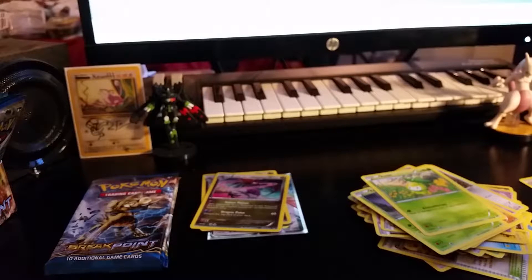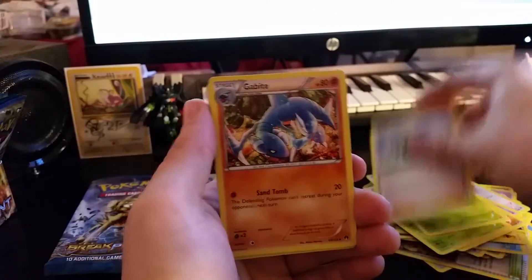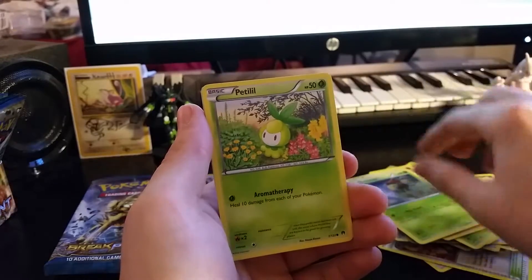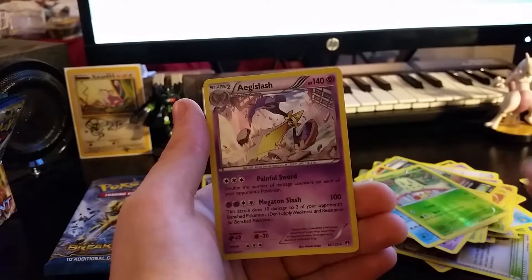I've got a lot of trash beside me — I'm recording like five videos at once and there is a lot of stuff. Got a Delinquent, Gabite, Reverse Valley, Pan Cham, Kricketot, Petalil, Drowsy, Corsola, Reverse Holo Chikorita — I love that Chikorita — and Aegislash.